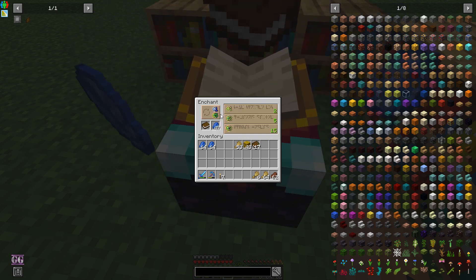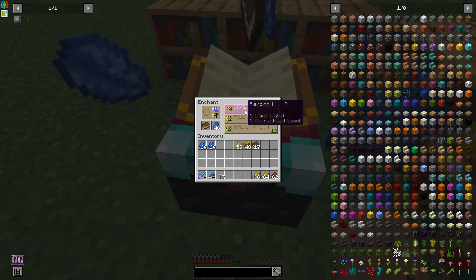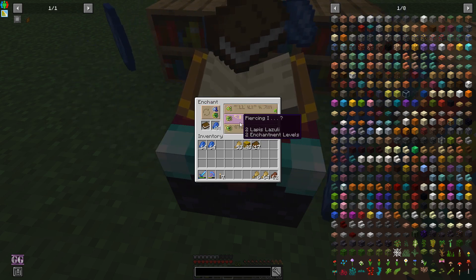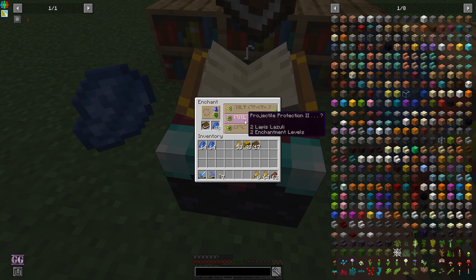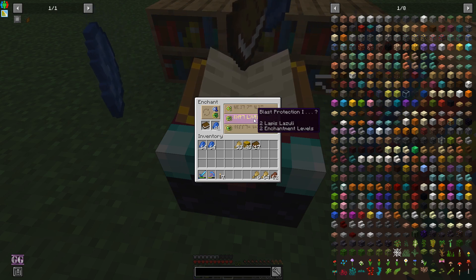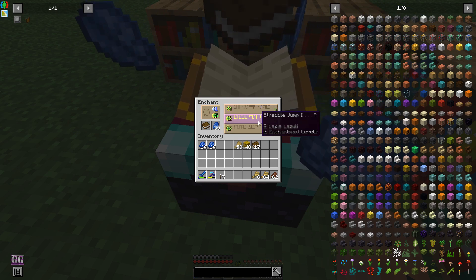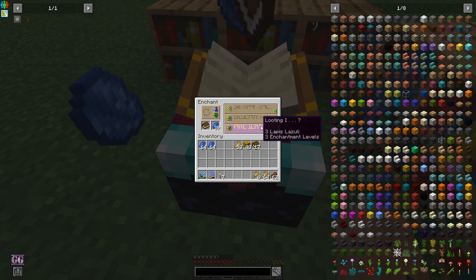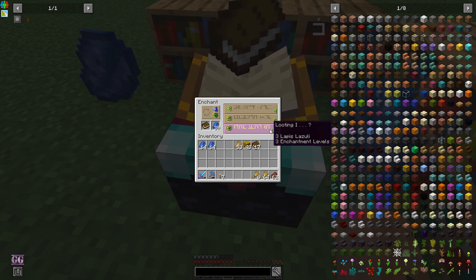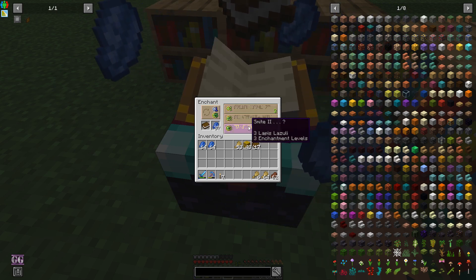I don't want to get Fortune 2 on the enchant. Strider Jump 3 - oh goodness. You see, this is starting to be on that edge. Feather Falling 2 again... looting... actually I wonder if I want to take that. No - our focus is Fortune, nothing else. It's only Fortune.